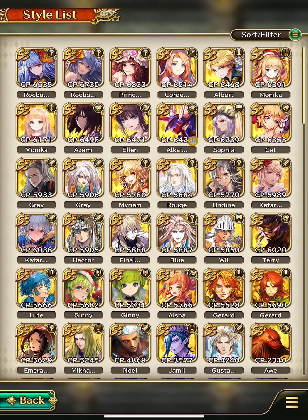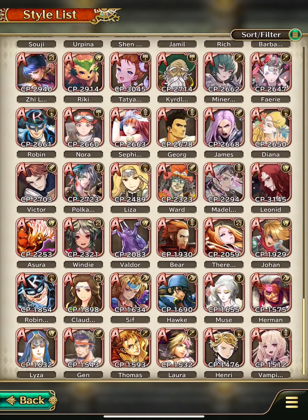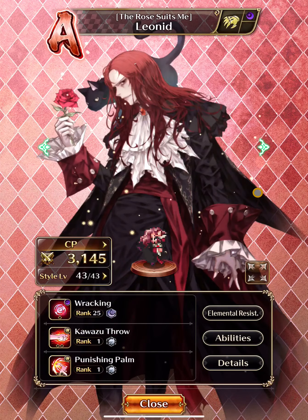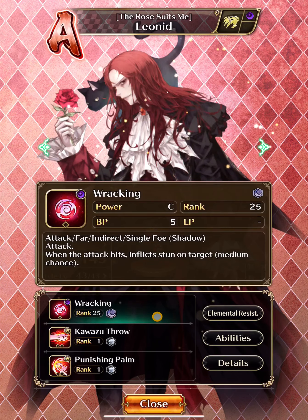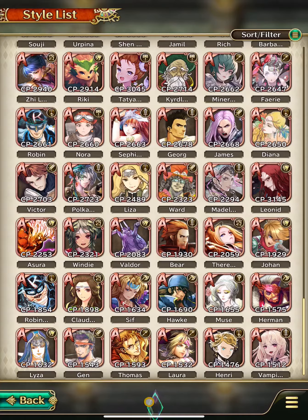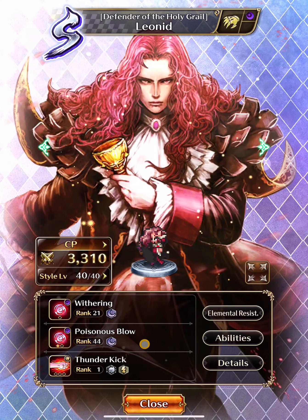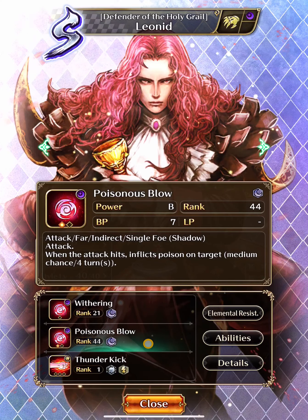Both SS Vampire Lady and SS Leonid share the Draining Attack Tree ability. From the A style inherited skills: Wrecking can stun the target, Punishing Pump is AoE blunt, and S Leonid's Poisonous Blow is a really good skill because you can even use it to poison bosses — I used it on Subir, so it's pretty useful.